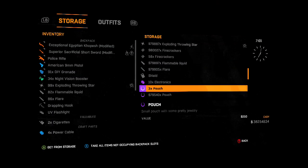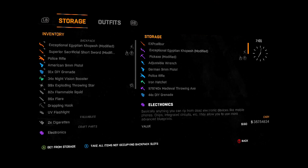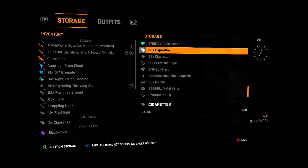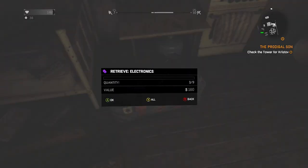First thing you want to do is go to your stash, which is in a safe house next to the bed icon. Sometimes you have to go to a different bed if you don't see the stash — like in the Towers where you have to go upstairs. Once in your stash, make sure you have an item with more than two — so three or more. I choose electronics and I suggest you do the same.